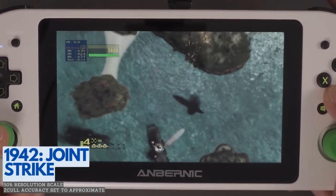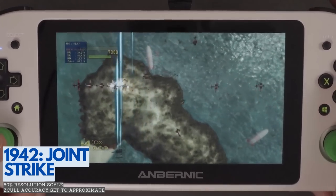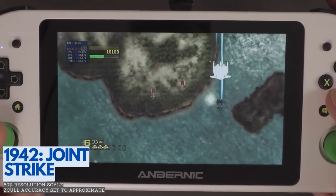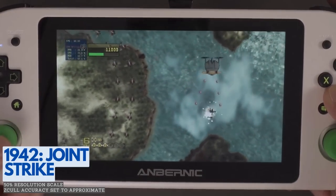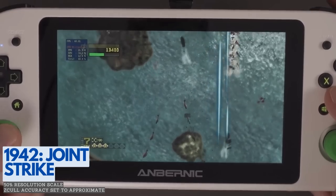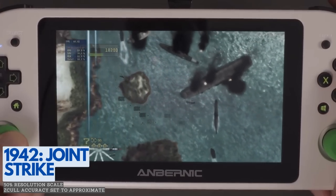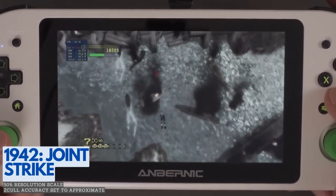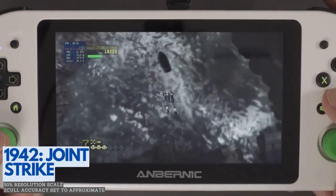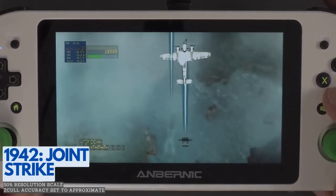We will warm up with some shmups, and first on this list is an update to one of the absolute classic shmups. Around 2008, Backbone Entertainment was contracted by Capcom to release a lot of updated classics for Xbox Live Arcade and the PlayStation Network. 1942 Joint Strike takes the original 1984 classic and updates it with a complete graphical overhaul while combining elements from other entries in the franchise. It's a pretty solid update overall, if a bit uninspired, and is running quite smoothly here. I had to set a 50% resolution scale with Z-Cull Accuracy set to Approximate. It's important to note that this is a game that has not been re-released anywhere else.